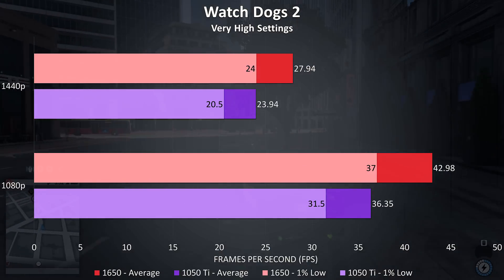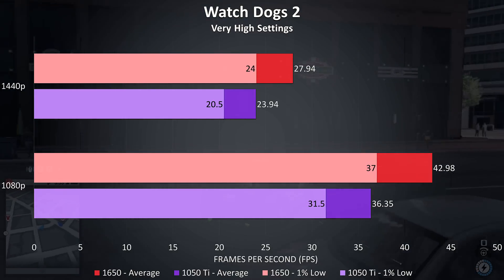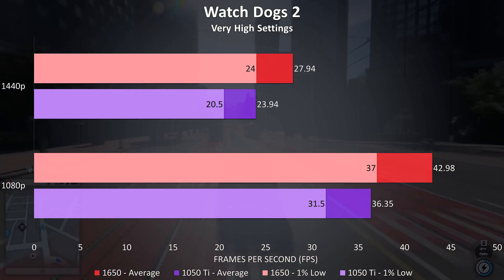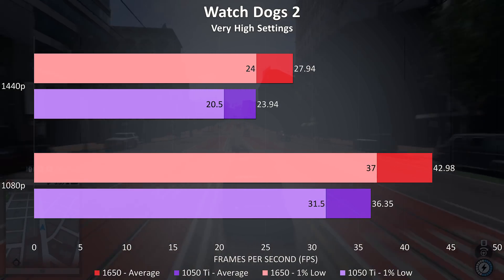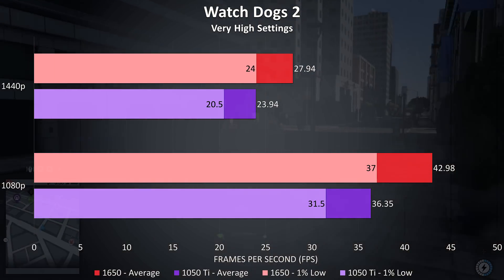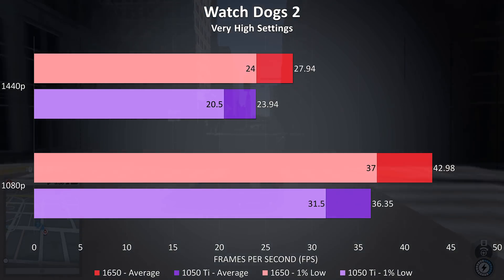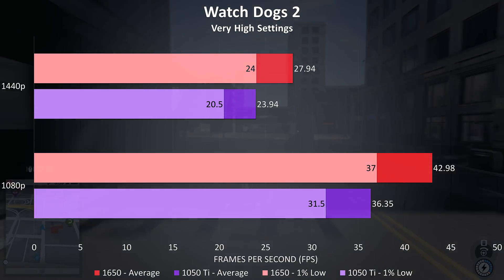Watch Dogs 2 is a resource-intensive game and was tested with very high settings. In my opinion it doesn't need a high frame rate to play — I can get by with a solid 30 FPS, so I wouldn't want to use 1440p here. The 1% lows from the 1650 were again above the averages provided by the 1050 Ti, while at 1080p the 1650 was 18% ahead in average FPS and 16.7% ahead at 1440p.